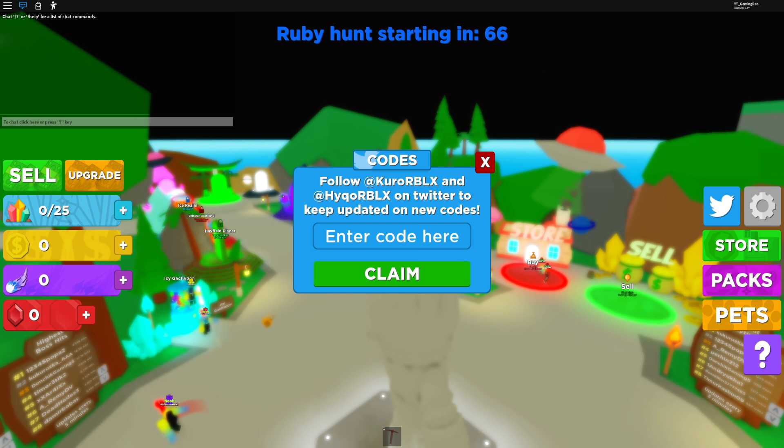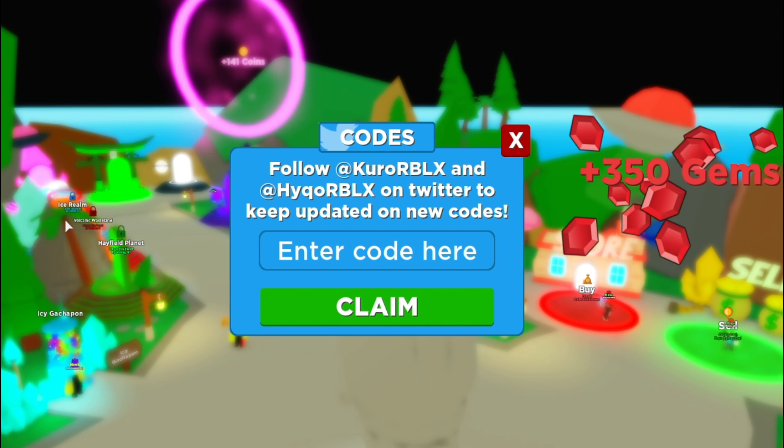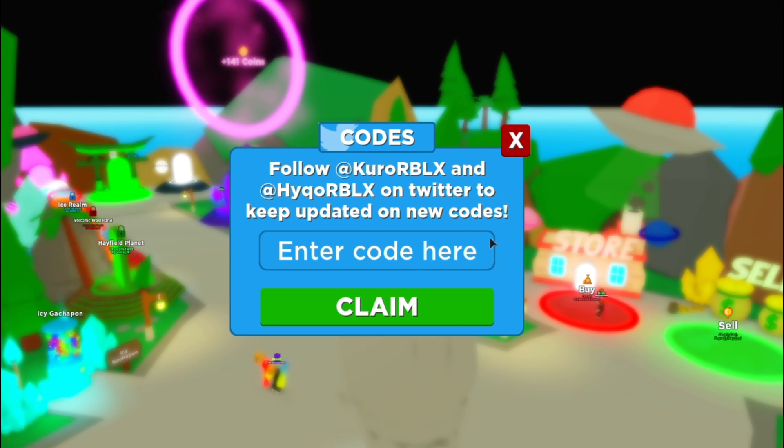The first code today is 'releaseday!' with an exclamation mark at the end — make sure you put that exclamation mark there. Redeem that and it gives you 350 rubies, or they might be gems — I'm not too sure exactly what they're called.